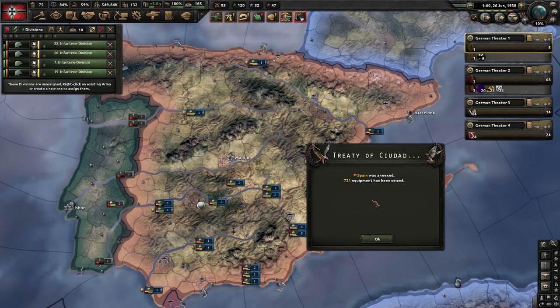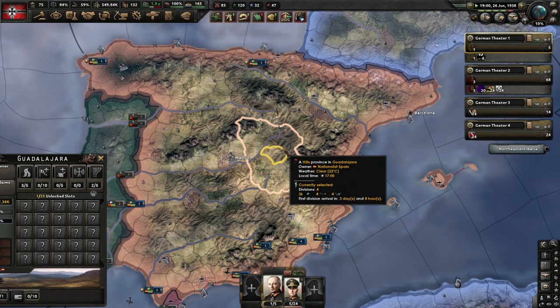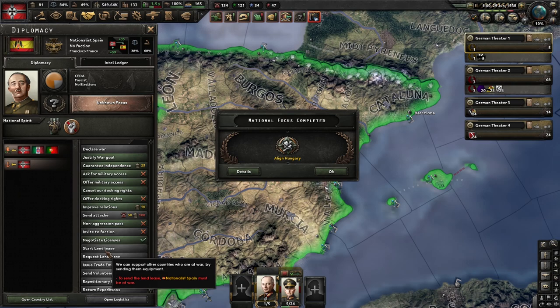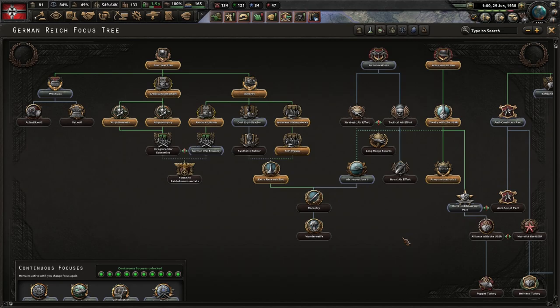We finally finished off Spain. Nationalist victory in the Spanish Civil War — awesome. We got those docking rights. They actually canceled our lend-lease. Make sure you check this lend-lease, because sometimes they don't remove it. When this expansion first came out, the lend-leases automatically got removed, then an update broke it, and now it's being automatically removed again. So make sure to check on it just to be sure.